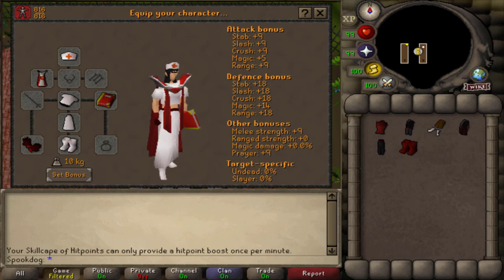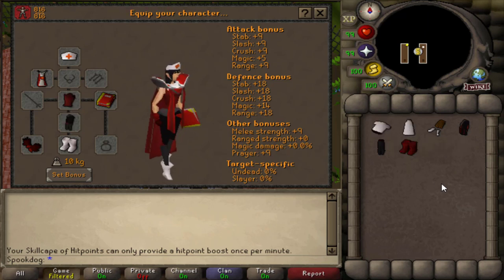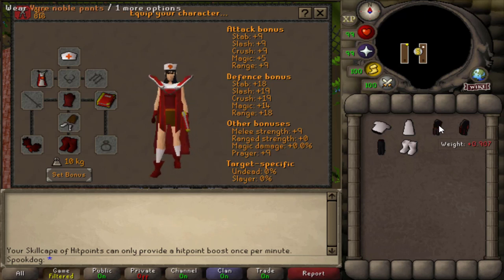With the hitpoints cape, you can go full-on nurse — with the unholy book, dragon gloves or red gloves from Canifis, the nurse hat from the apothecary, a medical gown from West Ardougne, and desert bottoms and boots. Or you could use fire clothes and red Canifis boots, lederhosen shorts, or mime legs.